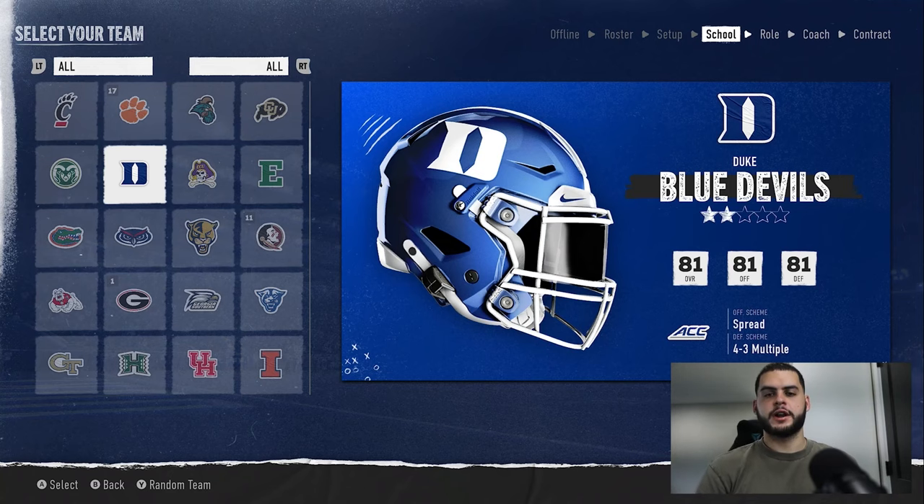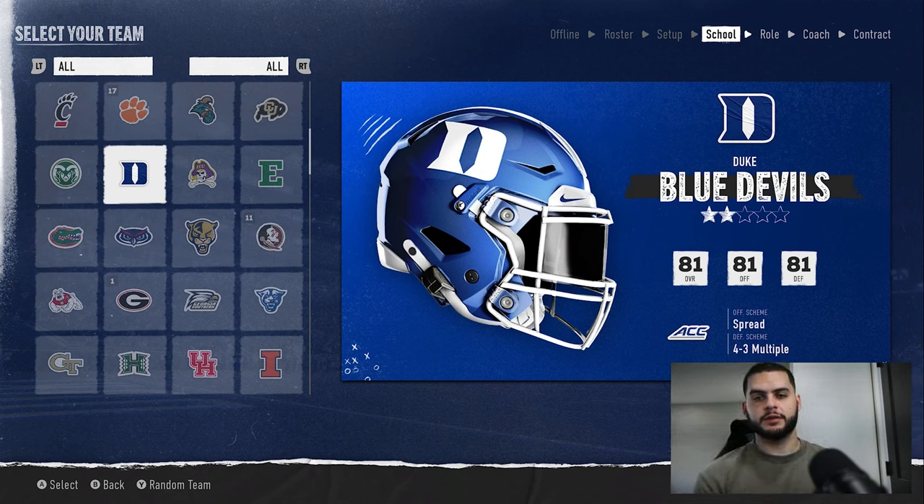Hey, what's going on everybody, it's Poodle back with another College Football 25 dynasty video. Today I'll be going over the best ways to increase your program prestige. Before we get into the video, make sure you give it a thumbs up, subscribe if you're new, and check out Underdog — the link is down below. My code matches your first deposit up to $250, and there are new specials every day for new users.